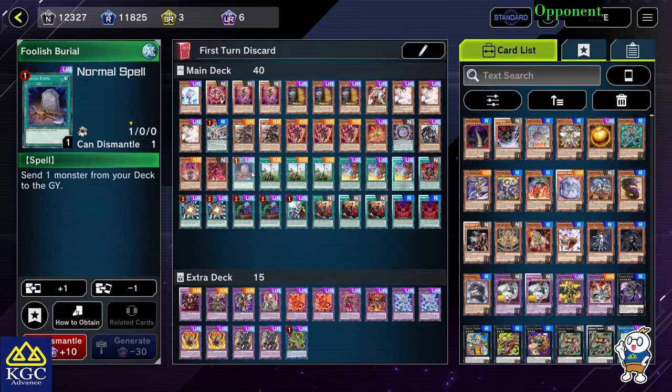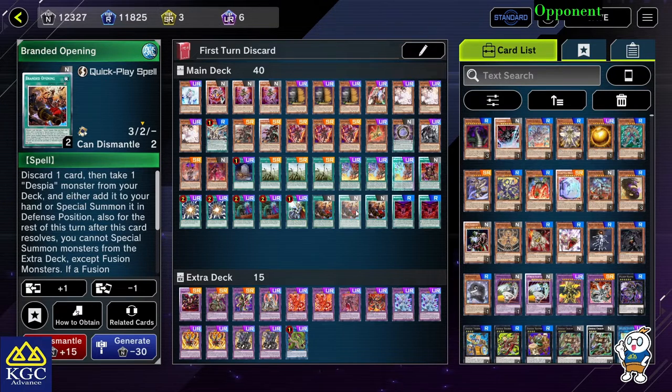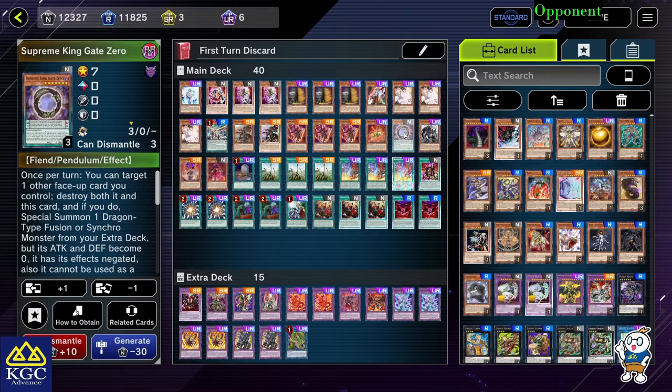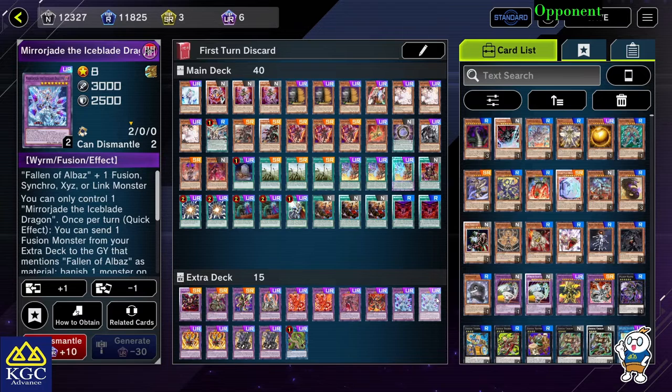Foolish Burial is of course to send your Dark Worm in. If you already have Eluber, Branded Fusion, Branded Vision, or Branded Opening, you use Foolish Burial to send Dark Worm in, and then Dark Worm searches for King's Gate Zero. After that you will have your first-turn discount combo. If not, you can just send the Tragedy in, get Eluber, and have your normal Despian branded opening — it's just that strong.